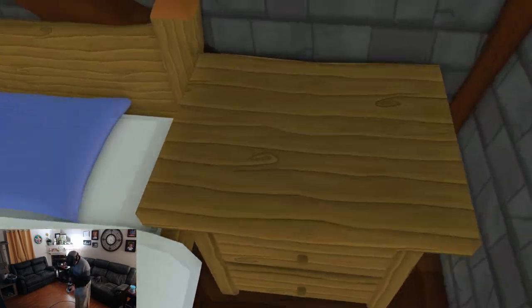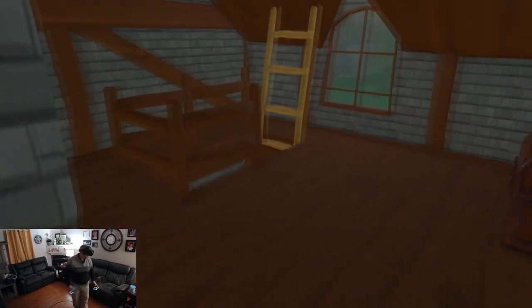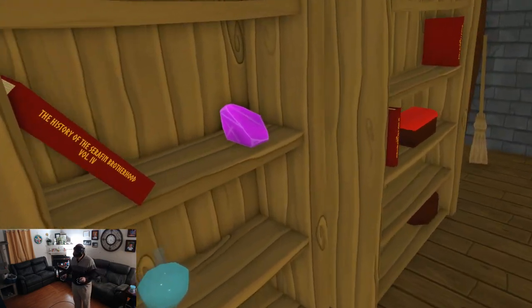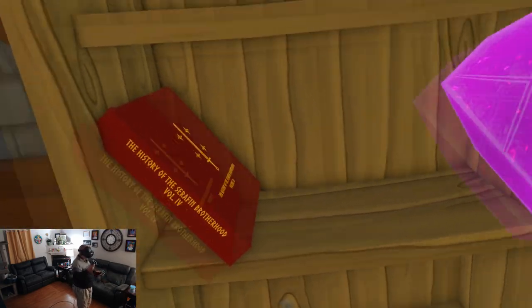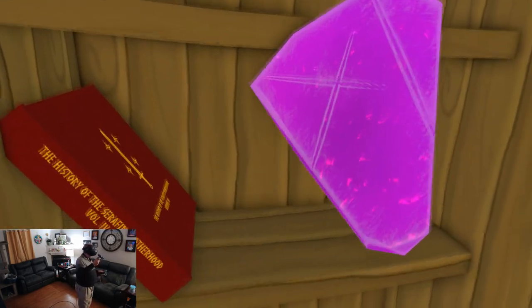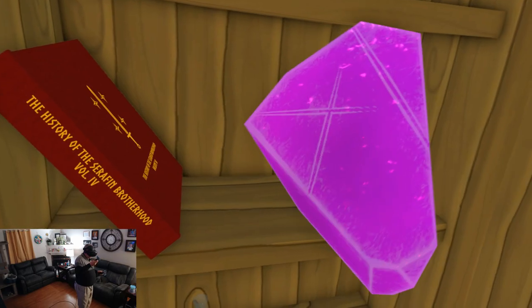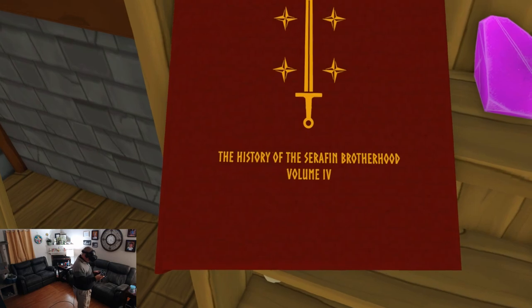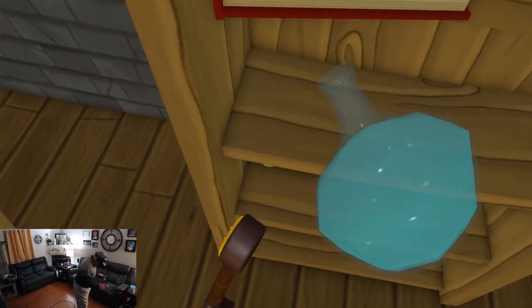Let's see - got anything in these chests? I'm just going to continue to explore. Nothing in there. Sheathe that bad boy. So far, following suit with most of what you'd expect from a VR RPG game. Everything seems to be working as it does in most of the other ones. Nice effect. Love that. What do we got here? The history of the Seraphim Brotherhood. Is that a potion? Can I drink you?